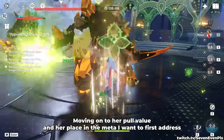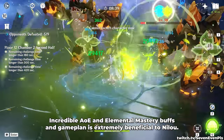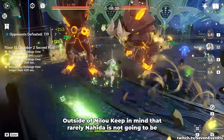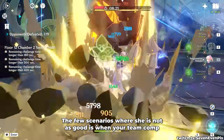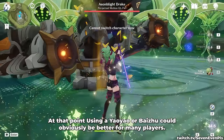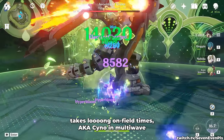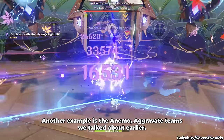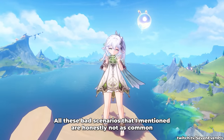Moving on to her pull value and her place in the meta — if you are a Nilou player, having constant and very strong Dendro application, incredible AoE, and elemental mastery buffs is extremely beneficial to Nilou. Nahida is by far, in my opinion, the best unit to pair with her. Outside of Nilou, rarely is Nahida not going to be at the very least good in Dendro teams. The few scenarios where she is not as good is when your team comp highly requires a different role in the spot she would fill — for example, an aggravate team where no healer or shielder is present, where using Yaoyao or Baizhu could obviously be better for many players. Teams that face multi-wave content where the main damage dealer takes long on-field times can also see other units bring more benefits. A more manageable Dendro unit could be better in Anemo aggravate teams, but overall she's an extremely strong character.